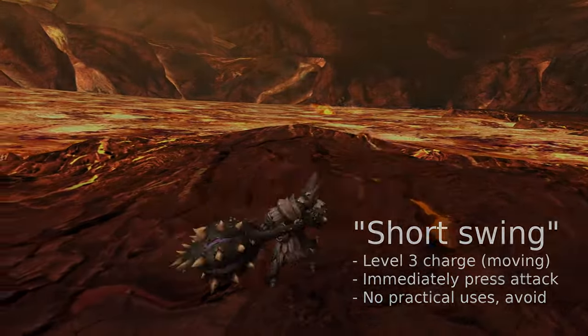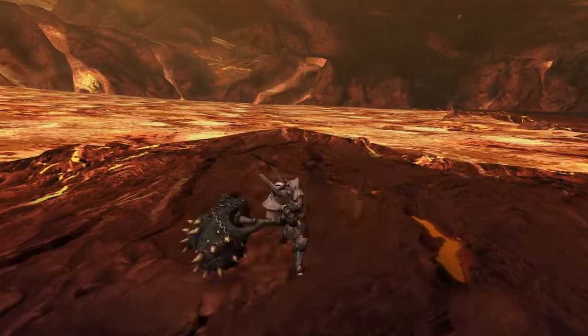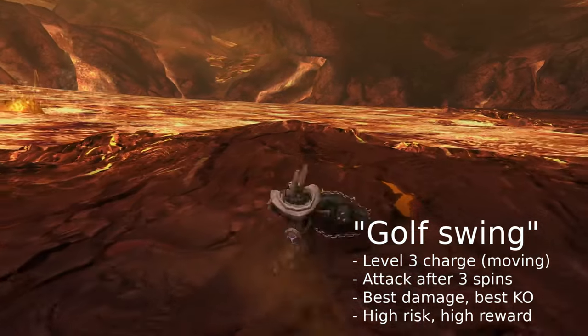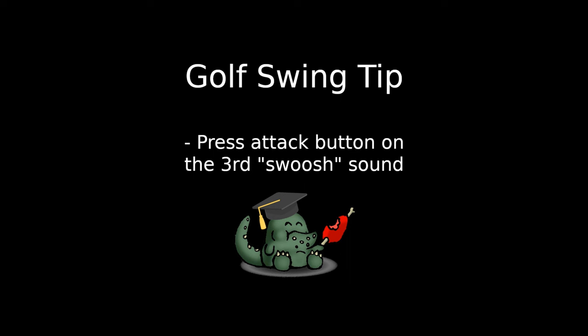Releasing a level 3 charge while moving will start the spin attack. Pressing the attack button immediately will release a short backhand swing, but you pretty much never want to do this. Instead, pressing the attack button after you've spun three times will release a golf swing — the highest damage from a single attack, dealing the same KO damage as a Super Pound. High risk, high reward. A trick for releasing the golf swing is to listen for the audio cue: press the attack button as soon as you hear the third swooshing sound to get the golf swing out as fast as possible.